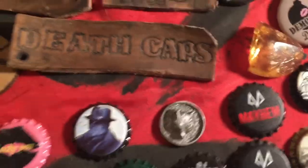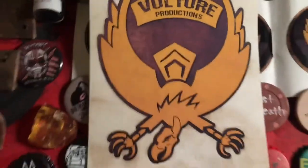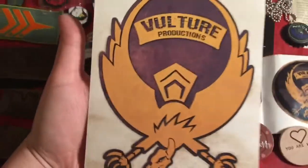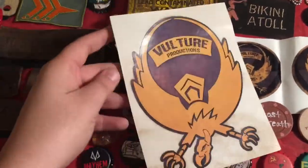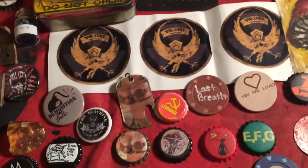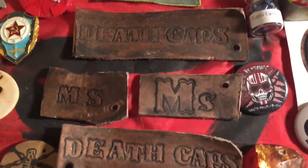These were made by my buddy Larry — he is the one behind this as well. Vulture Productions — you might already know him. This is his logo and I actually made his logo for him. He has a YouTube channel. He's a really talented costume maker and makes all kinds of stuff. I got to meet him for the first time in person this year and that was a lot of fun. He gave me some stickers and made me these leather patches.